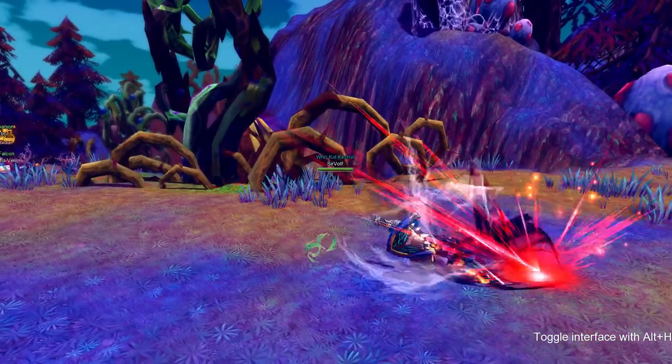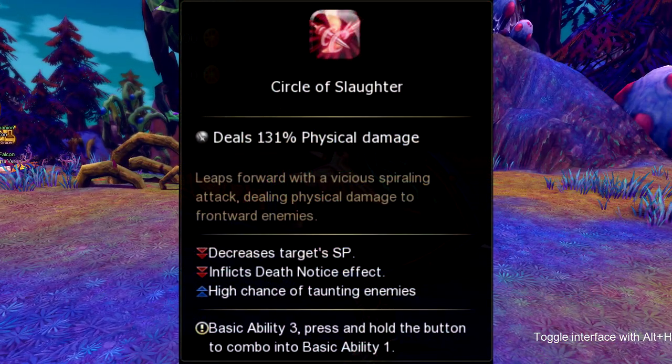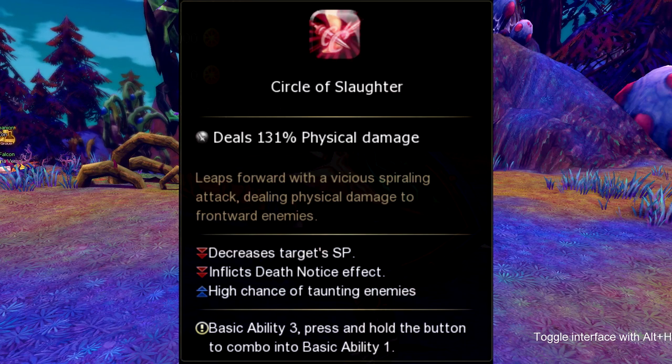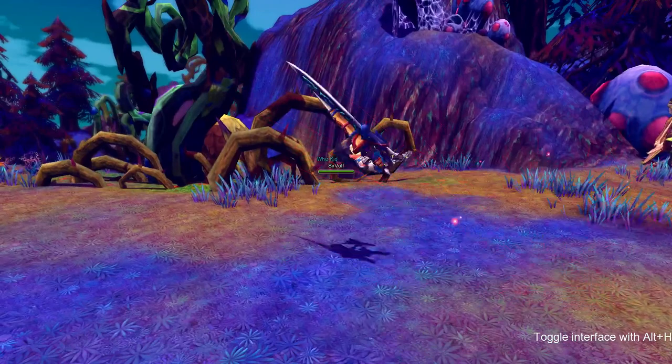The third part of our basic is called Circle Slaughter, and Circle Slaughter decreases the target's SP and also inflicts a death notice effect while having a high chance of taunting the enemy.